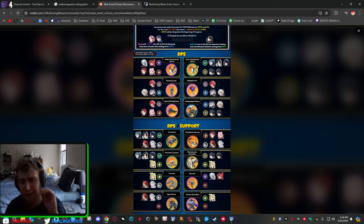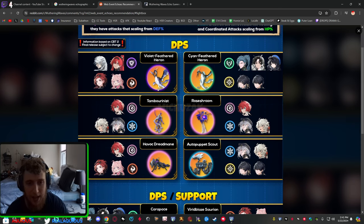If I want a second account, I can always go for the Cyan one since that account is also pre-registered. But what I planned on going for this whole time was Calcharo and Yinlin, and I also really like Encore — that's a very cool character. I believe Chixia is this character's name — the one with the two guns — she is awesome. I love all four characters in the Violet Feathered Heron. It's probably the most-picked echo out of all of them.